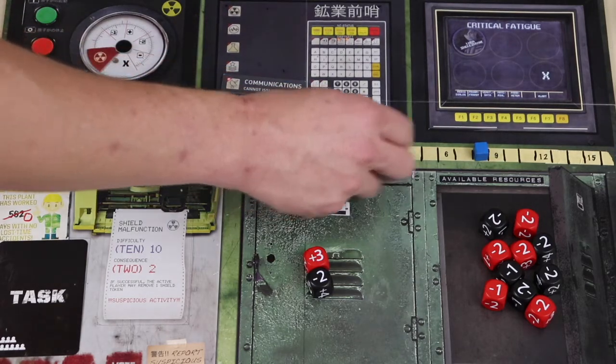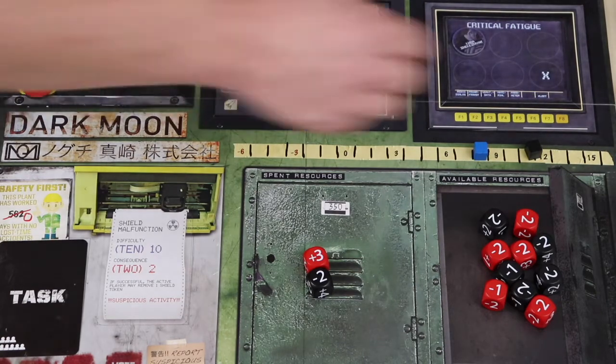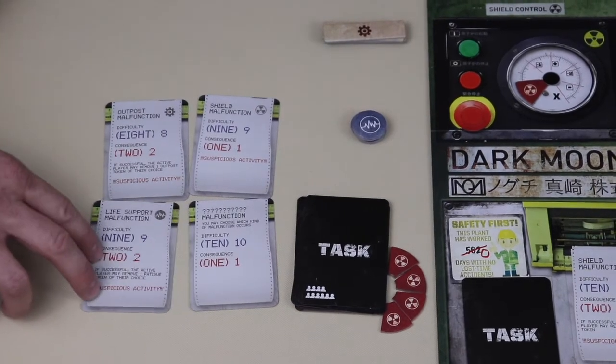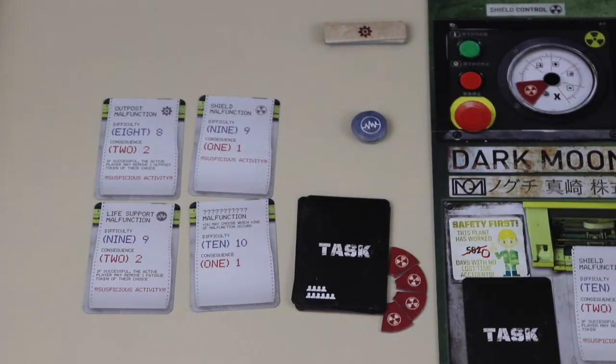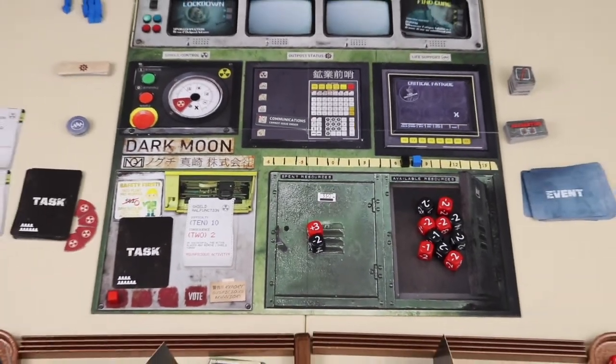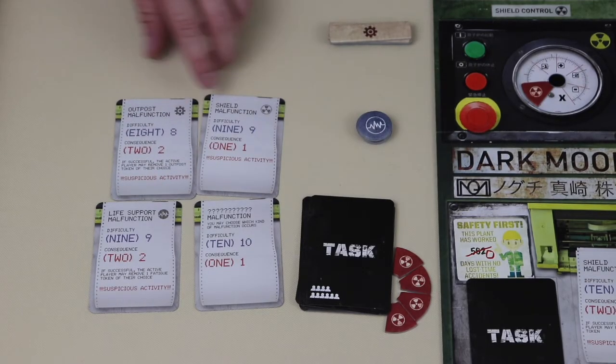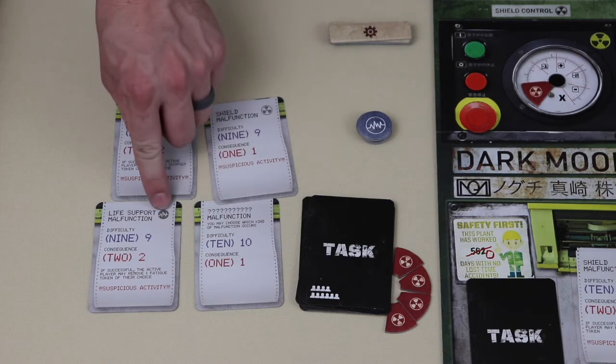If the black cube meets or exceeds the spot of the blue cube on the board, the task is completed successfully. If the black cube is below the spot of the blue cube, the task fails. There are four different types of complications. Some specifically damage shields, some specifically damage outpost statuses, and some specifically damage life support. The fourth type is a wild card, and the player who resolves the task can choose which section gets damaged.